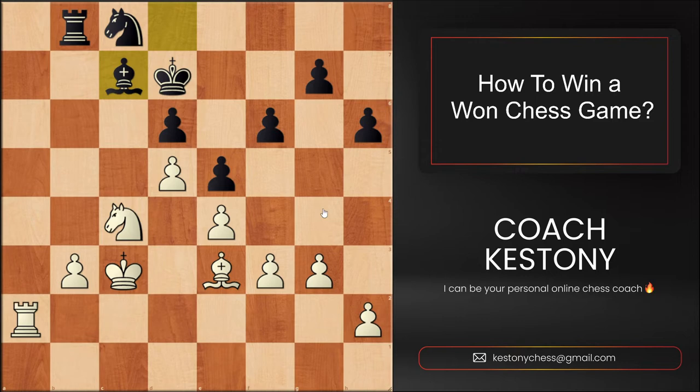He wants to improve the pawn structure on the kingside and fix the opponent's structure for two reasons. First, the pawns are on the dark squares which makes the opponent's bishop bad. Secondly, it takes away all options for him to create counterplay with g6 and f5.